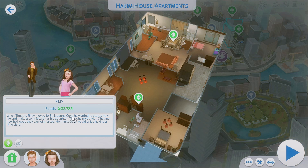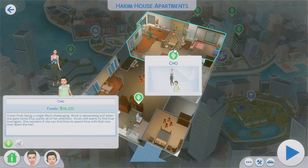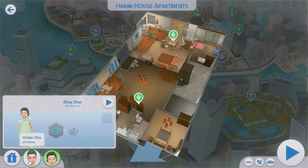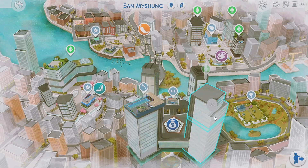The Riley family bio reads: when Timothy Riley moved to Belladonna Cove, he wanted to start a new life and make a solid future for his daughter. Then he met Vivian Cho, and now he hopes they can join forces — he thinks Sally would enjoy having a little sister. These two are neighbors and they both have a child, so it's just really sweet. Vivian finds being a single mom challenging — work is demanding and when she gets home her daughter wants all of her attention. Vivian still wants to find true love again and wonders if she can find time to spend with that nice man down the hall.